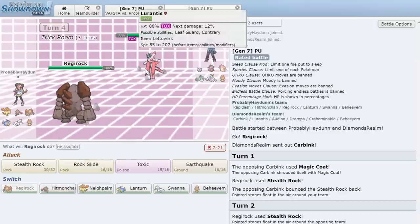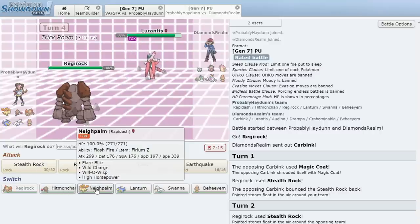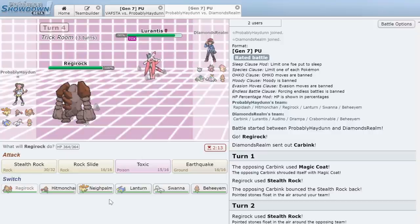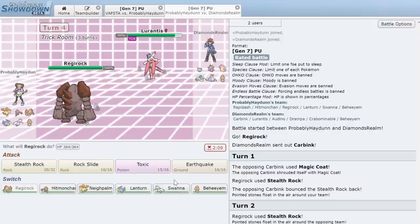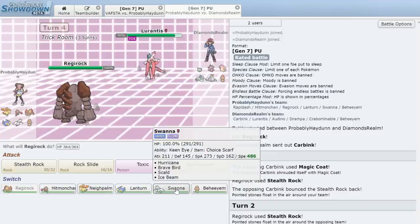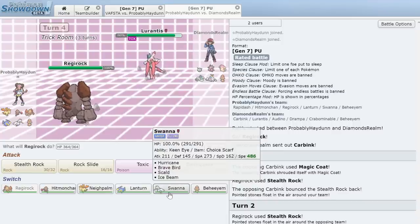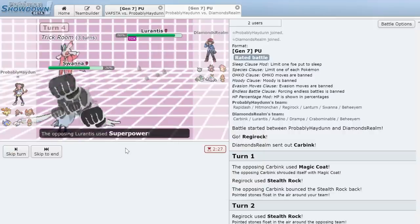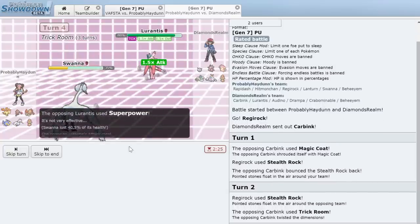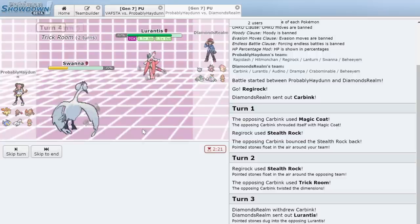He's probably just going to Leaf Storm — if we stay in we die. We need to wait for Trick Room to run out. We switch into Swanna as it seems like our only bet. He goes for Superpower instead, so we take that and burn a turn of Trick Room. Two turns left on Trick Room. Swanna is sadly going to have to go down here — we click Brave Bird. He gets two Superpowers off, but at least Lurantis doesn't get a Special Attack boost.